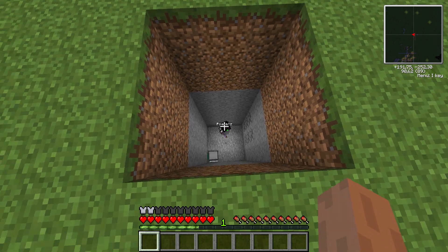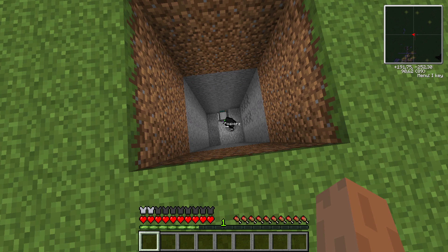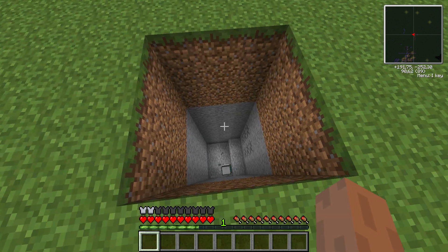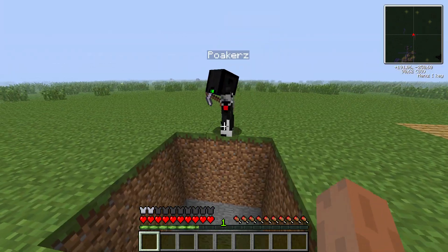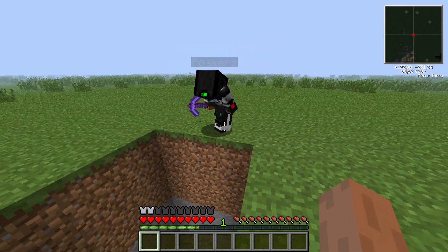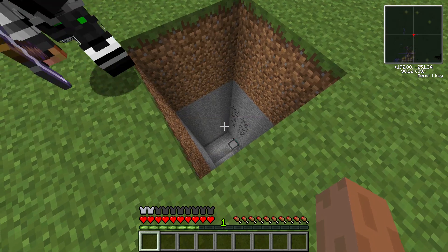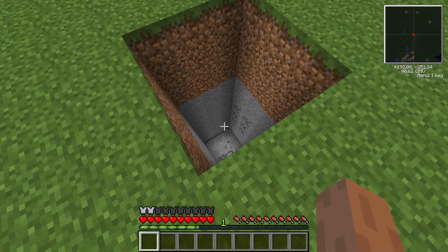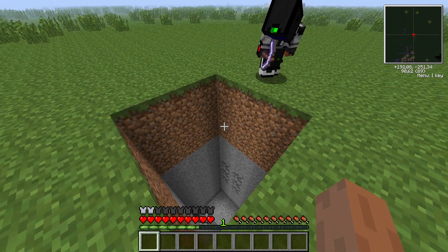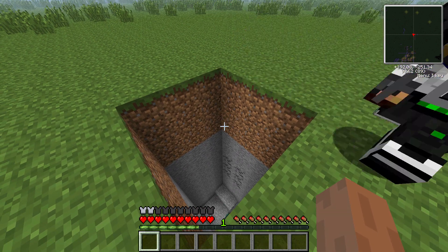When the chest is full, it'll just spit out all the resources it gathered. In later tutorials, we'll have it come up, put all its items into a chest, go down again, and continue that cycle — so it can be really efficient. For example, putting a 64-diameter quarry will take quite some time, though.